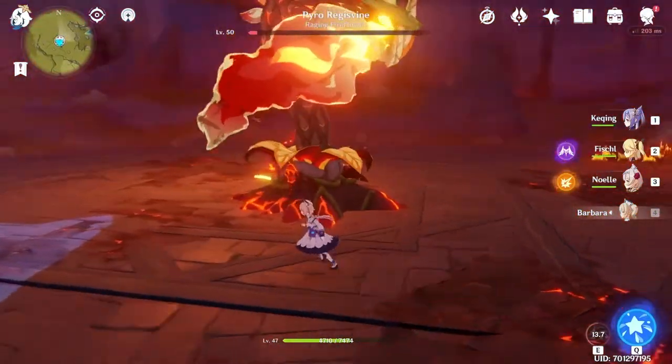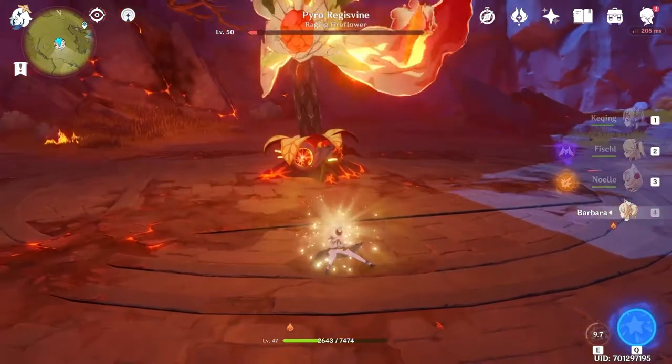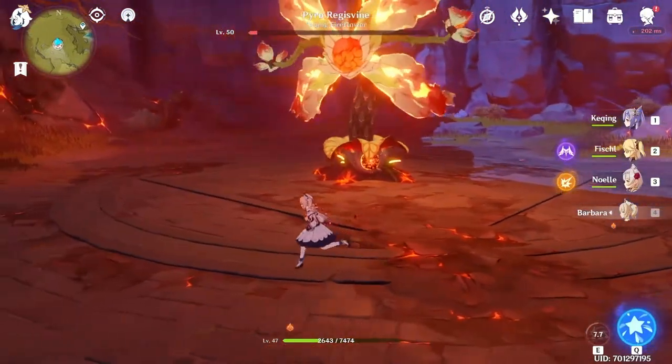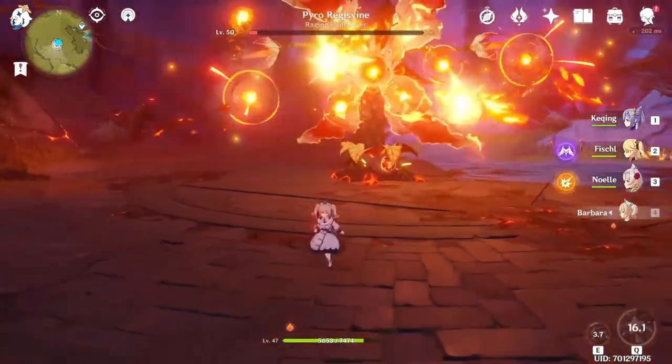So the general idea is to stay close to this boss. Just make sure you dodge those spin attacks he does, since he does them quite frequently. Anytime he curves his head, make sure you just move to the side.